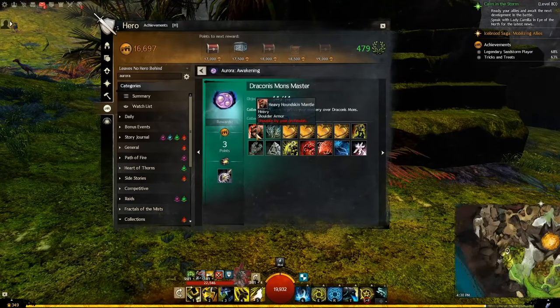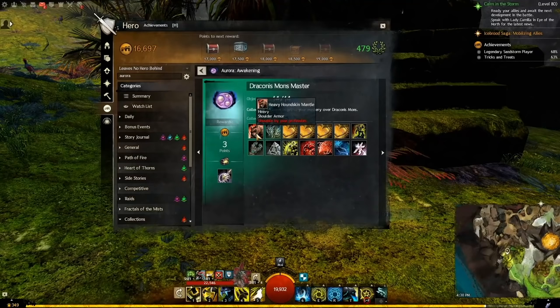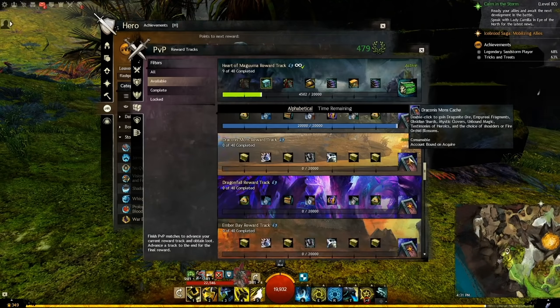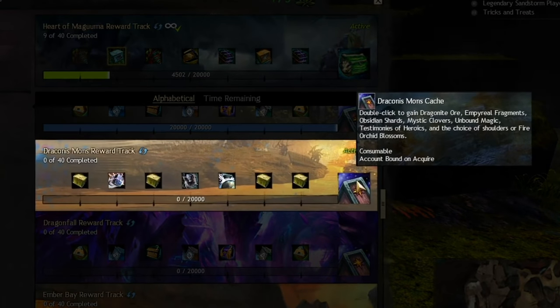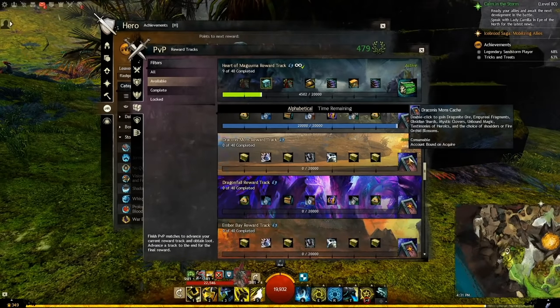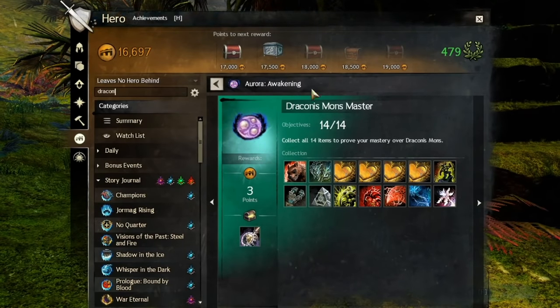For the Heavy Hound Skin Mantle step, it will lead you to believe that you need to do the Flashpoint Mastery to get this item, which involves doing 20 Draconis Mons achievements. Screw that. You can also get it by doing the Draconis Mons Reward Track in PvP or World vs. World a single time — much faster, in my opinion, unless you just really don't like those game modes. The other items for the Draconis Mons Hero can only be done in the way they are listed. Use the wiki for these steps if you get stuck.